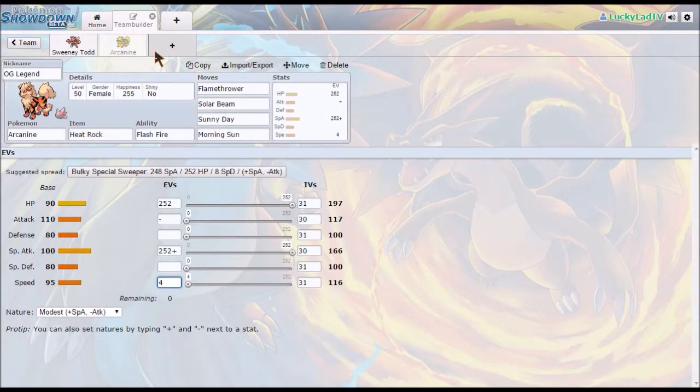I don't believe there's any one type that resists all of Rock, Ground, and Water. Rock and Ground are both resisted by nothing with overlap. Ground and Water are both resisted by Grass, however the issue with that is it's another Fire weakness. Rock and Water also share no other weaknesses. Ground and Water share no other resistances — that explains why Fire types are not the greatest thing on the planet. So I'm not going to go with a Grass type unless it has a Fire resistance in itself, and I don't think that's viable.